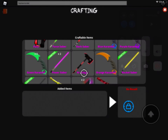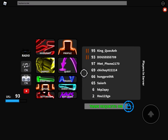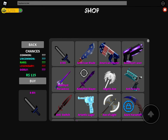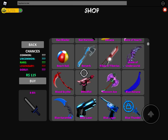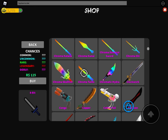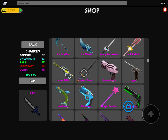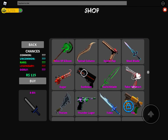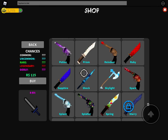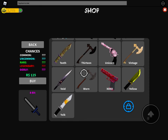Another new thing about the update is something called the Vault. It costs 125 Robux to buy, and I think you can only do it once, but it gives you so many knives and weapons — commons, blues, greens, reds, gold blues, and legendaries. It's so worth it, guys. I bought it on my other account.